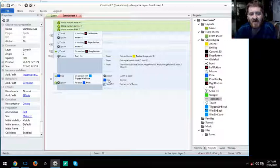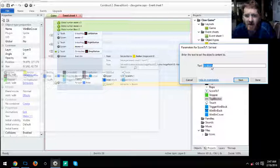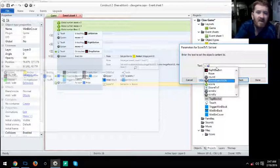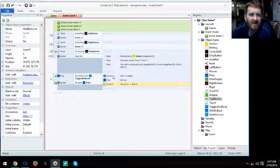You have to have the For Each statement so it compares each prize individually to see which one triggered on that block. Then the next action is: System Add 1 to Score, and Score Text set text to equals score (the global variable). I'll show you how to add that — you click on the global variable 'score' and hit done.